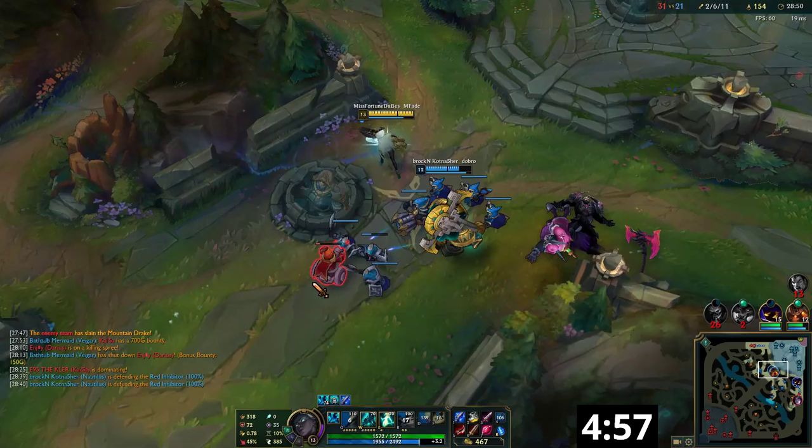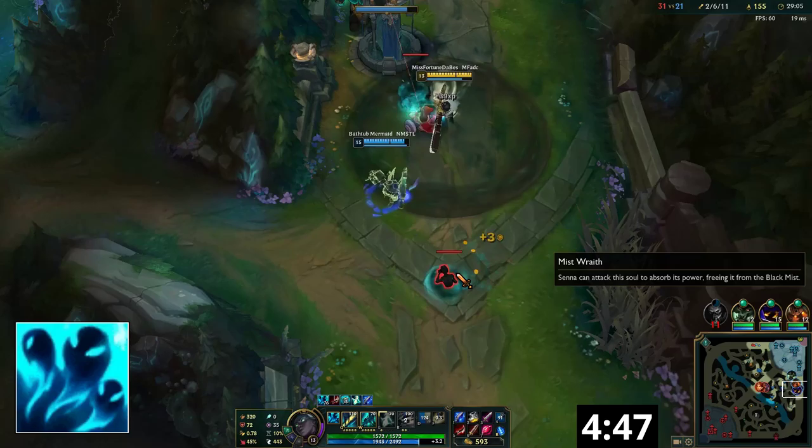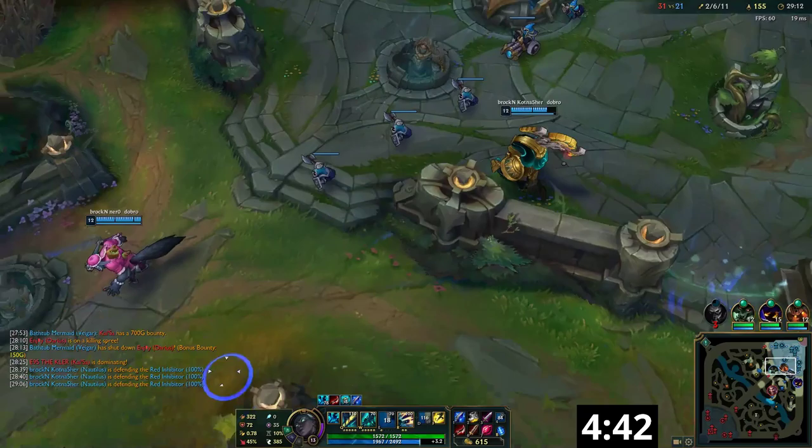Senna can be played in the support or AD carry position, both with very similar playstyles centered around the mechanics of her passive ability. Senna's passive punishes her for buying crit and attack speed, while rewarding her for buying attack damage and armor penetration. Most importantly, she gets free bonus stats whenever she attacks the same enemy champion twice within four seconds.